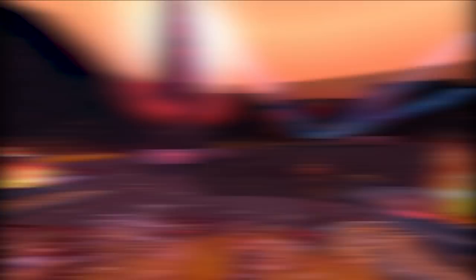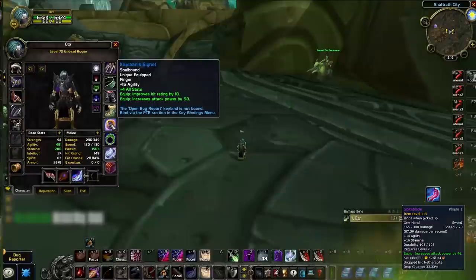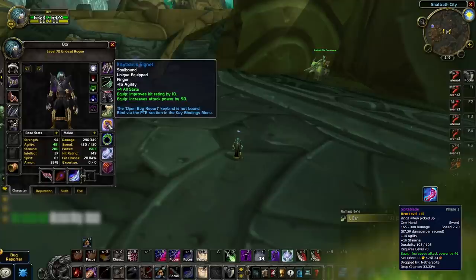Next up, we've got professions, which we've already mentioned so won't require too much more discussion. Both Blacksmithing and Jewelcrafting will be your optimal professions to skill up early on, as you'll be able to craft items that will stay with you throughout Season 1 — the mace Dragonmaw and the trinket Knight's Eye Panther. The only thing to consider here is if you're able to obtain Spiteblade from Karazhan, you'll actually want to drop Blacksmithing in favor of Enchanting, as you'll no longer need Dragonmaw given that Spiteblade is an upgrade. This will allow you to enchant your rings with plus 4 stats, so keep that in mind if you're looking to seriously min-max your character during Season 1.